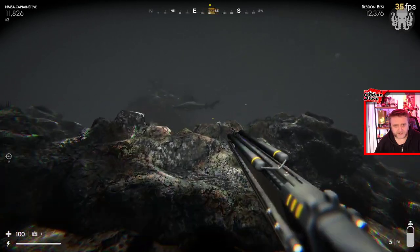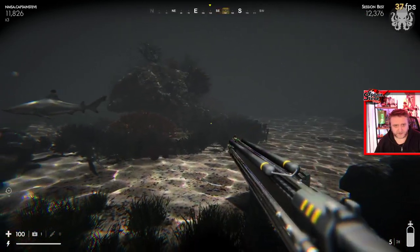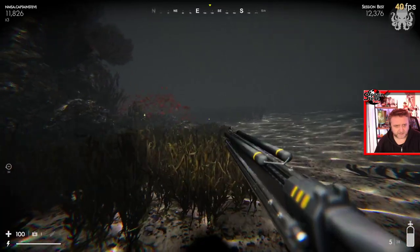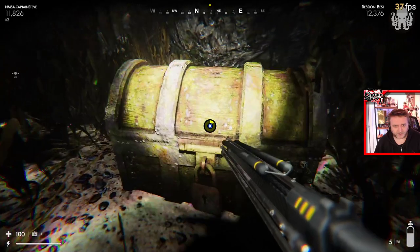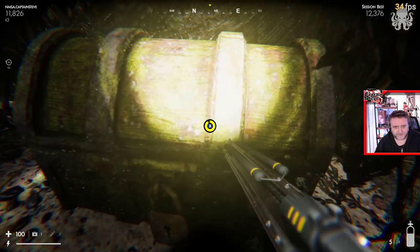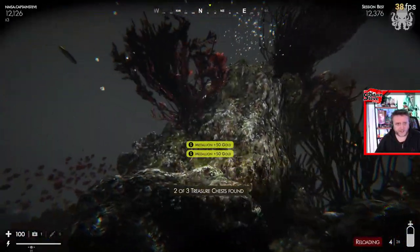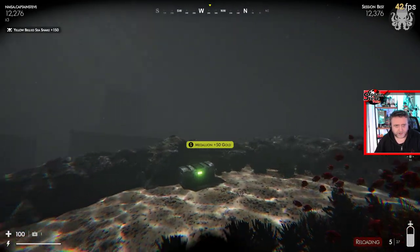We've got some eels around here. There's a chest here you can get some bits out of, just swim past that. Nestled amongst all these reeds is your next chest - let's grab that. There's a shark behind me!